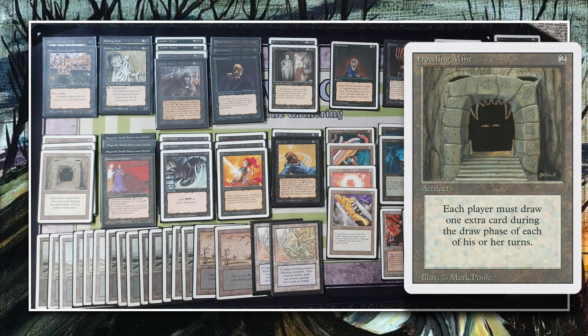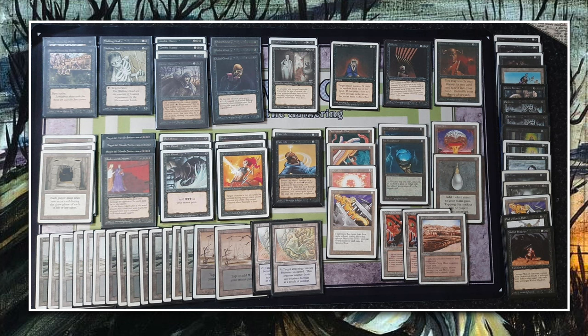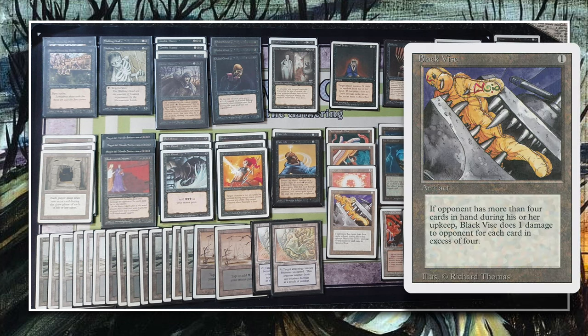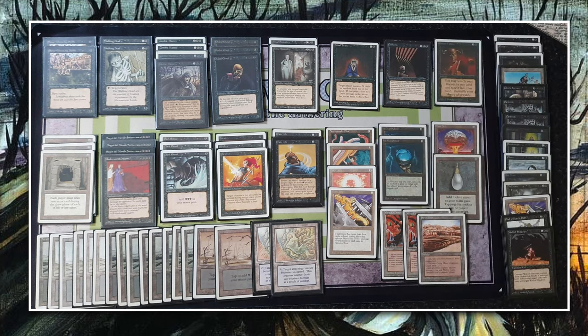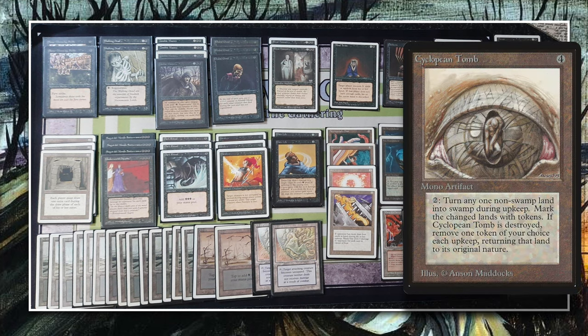Those underworld dreams work really well with the three howling mines in the deck. Interestingly, he's not playing relic barriers, he has one black vice, and he's not playing sinkhole. Looking at the zombie section, there are four zombie masters — two black and one to cast for a two-three zombie lord that grants all zombies swamp walk and one black regeneration.